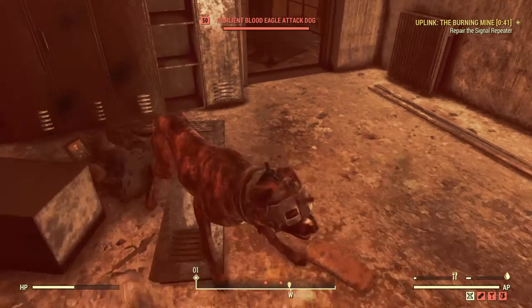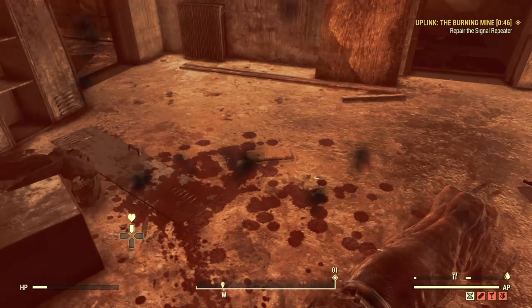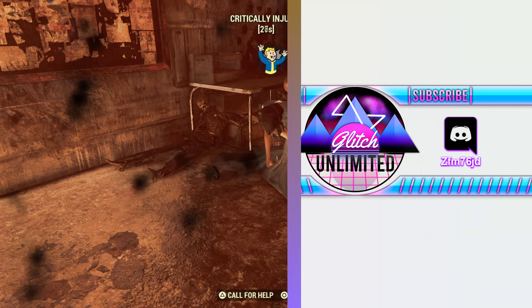Before we get into the video, I must give you the disclaimer: if you choose to replicate any glitches in the video, just know Bethesda has warned us multiple times over the last few years that doing so can possibly get your account banned, because it goes against the terms and conditions — they do not allow exploits or cheating. But even though this is not an exploit video, I am showing the disconnection, so that's why I'm giving out the disclaimer.